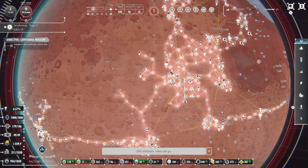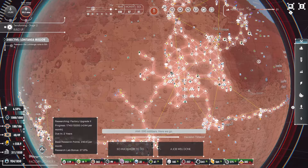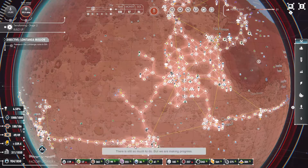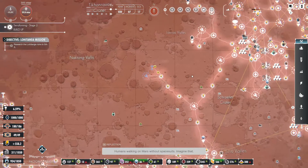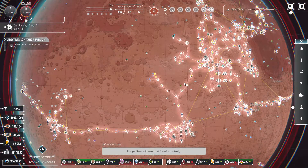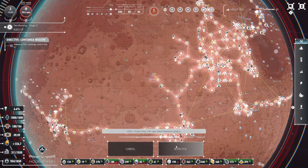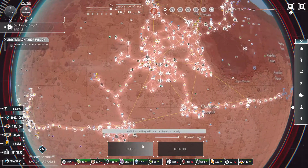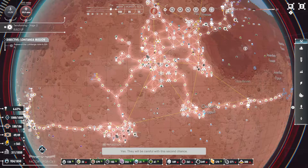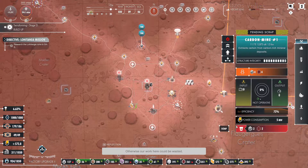290 millibars — here we go. We do have a lot more to do but with the research in place, I'm hoping it goes quickly. There is still so much to do but we are making progress. Humans walking on Mars without spacesuits — imagine that. I hope they will use that freedom wisely. They will be careful with the second chance — they just need to be reminded to cherish this new home, otherwise our work here could be wasted.